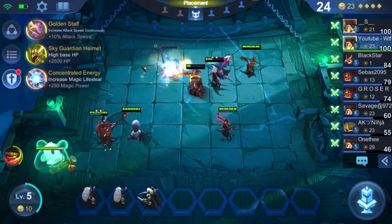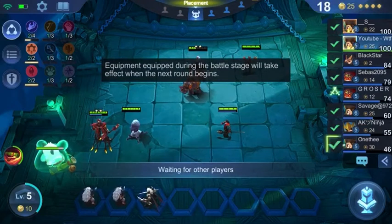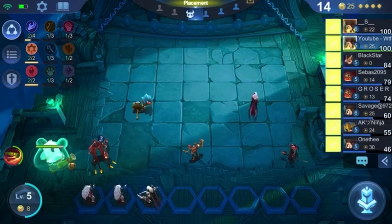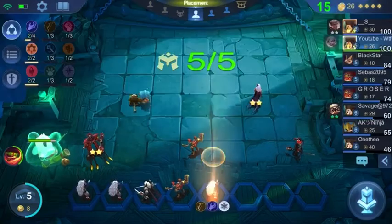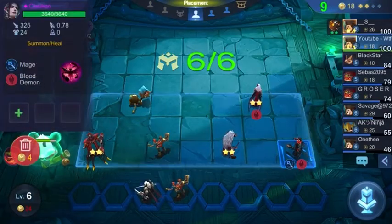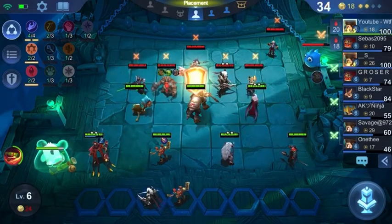Also very important when doing this build: you're not only rushing four Summoners but also four Celestials — which is really only three because you already have a Blood Synergy in. Once you get the Celestial bonus in, that is when you're really going to be doing damage.